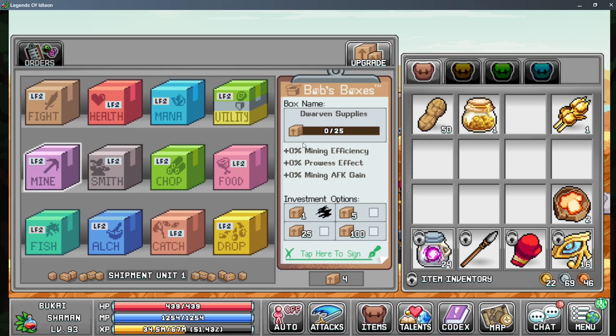For Dwarven Supplies, invest here if you're trying to build your miner. You get mining efficiency, prowess — which is essentially just more efficiency and mining power at once, I think it comes from MapleStory — and your mining AFK gains. For smithing, I haven't invested at all, so this just gives smithing experience. The chopping box gives you chopping efficiency, prowess efficiency for chopping, and chopping AFK gain. The food pack gives not-consume foods and health food effects, though I haven't gotten it to 100 yet on any character.